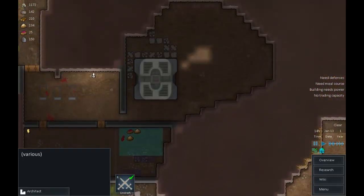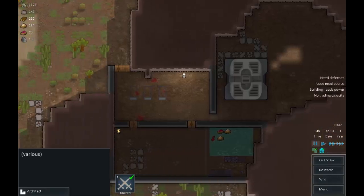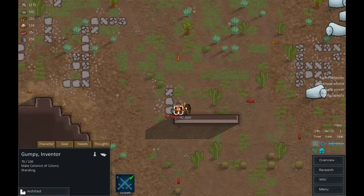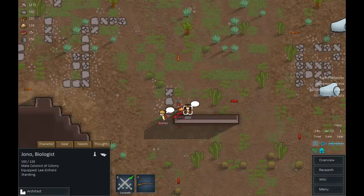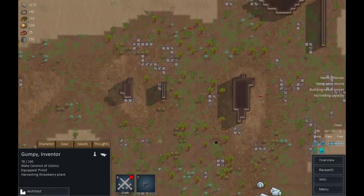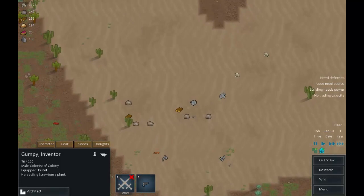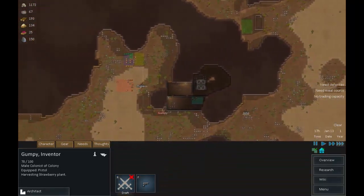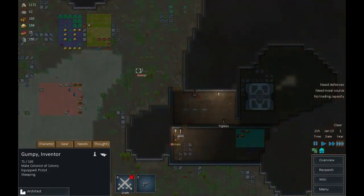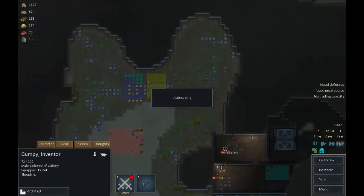She's now incapacitated. Let's build a sleeping spot in here and mark it as a prisoner bed so we can catch her and perhaps talk her into joining the colony. Grumpy, thank you for your work. Jono, capture Miriam the pirate. Grumpy, while you're there, pick up that pistol. We now have some light which is good - we're still sharing the room but we'll be sorting that out later. Tigress is working away on that quite merrily.